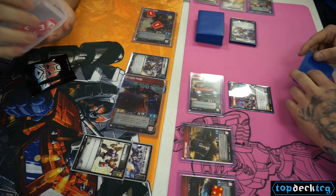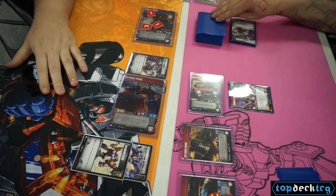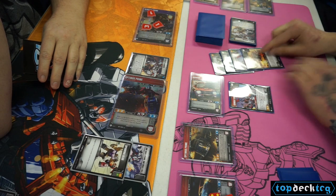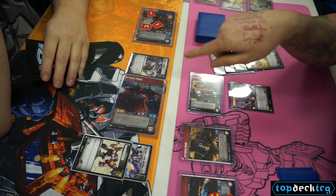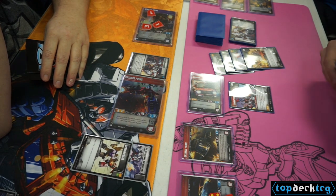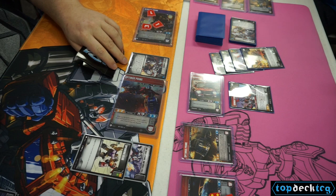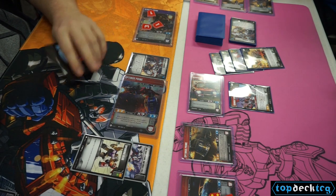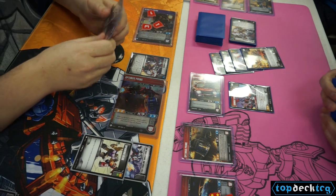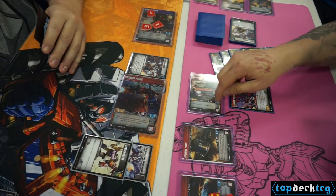He opts to play it, putting 3 damage onto my Ironhide and 3 damage onto his Nemesis Prime. This play is good but not really great. Being able to get extra damage onto characters is pretty sweet, but ultimately with this list and especially with the combiners, the 3 extra damage can kind of hurt. It doesn't hurt this list too much though, seeing as how it's really not a requirement that you actually flip into your combiner mode — there are many games where I don't even get to combine.